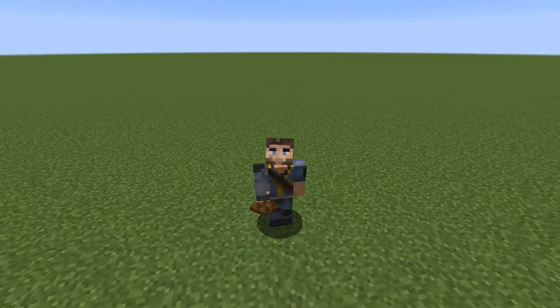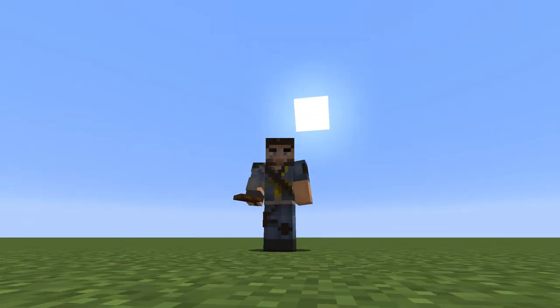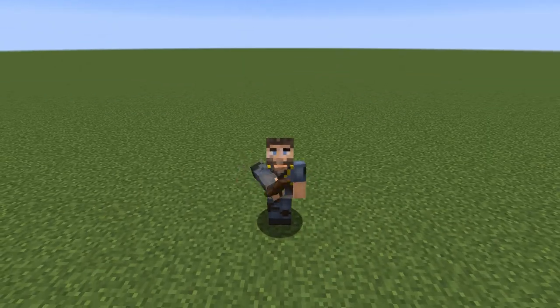Hello everybody, welcome back to another episode of Building with Sausage. This is Mythical Sausage here. We're back doing another tutorial — this is a 1.13 related tutorial. We're going to be working on a cool little medieval wagon, a little cart. It's perfect, it looks so cool, especially using the 1.13 trap doors.